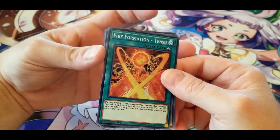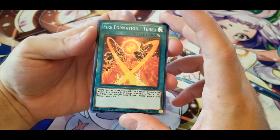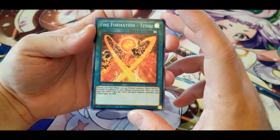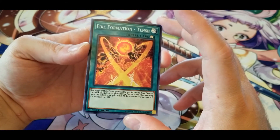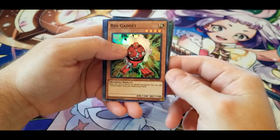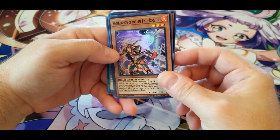Fire Formation — Tensu: during your main phase, you can normal summon one Beast Warrior monster in addition to your normal summon or set — once per turn only. All Beast Warrior monsters you control gain 100 attack. Red Gadget and Brotherhood of the Fire Fist — Rooster.